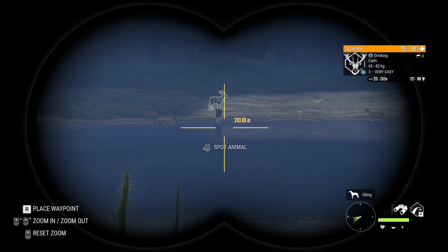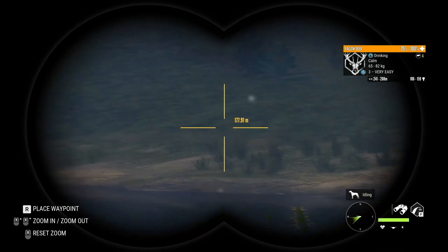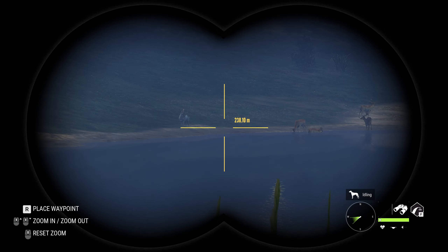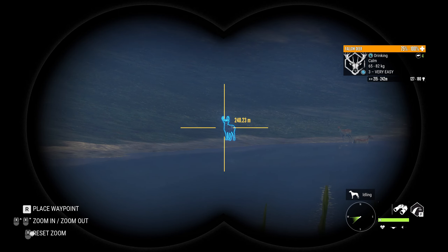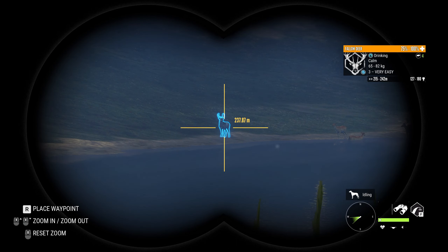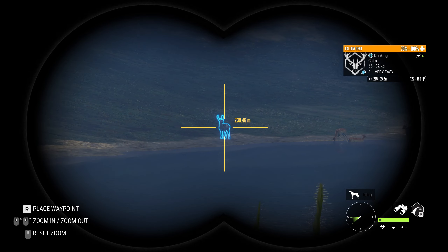That actually shocked me. I think I spotted every other fallow deer to my left and in front of me besides that one. What we're out here to do — if you've read the video title — is compare what the fallow deer look like now versus what they'll look like once the Emerald Coast DLC is out, because they are getting a rework. I'll also be doing one of these for the red deer and the axis deer, as they're getting model reworks as well.